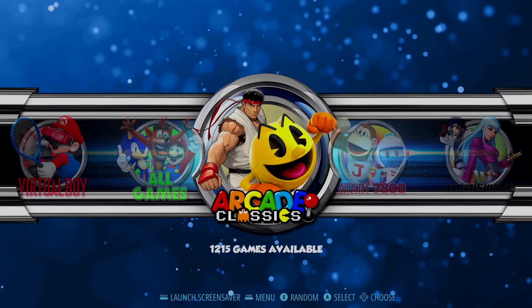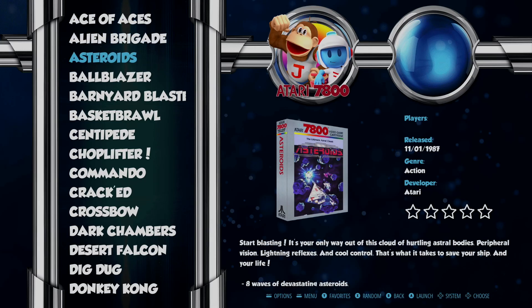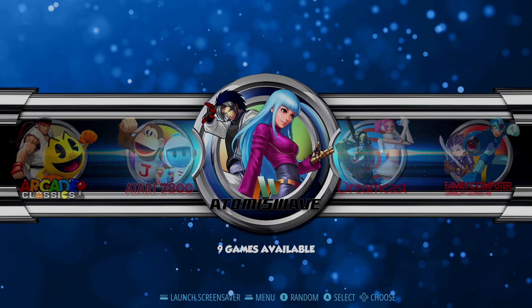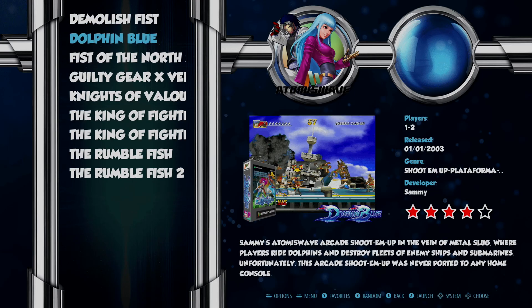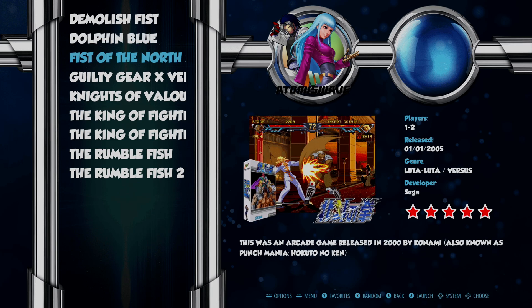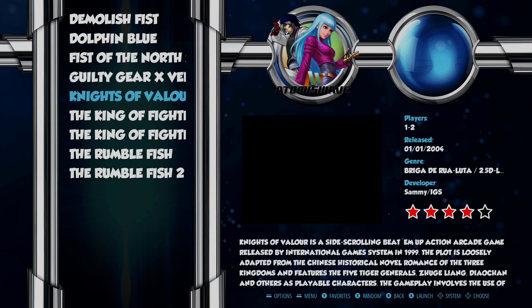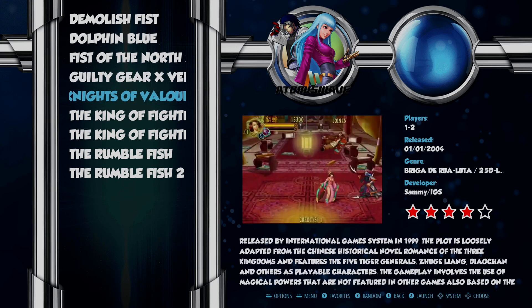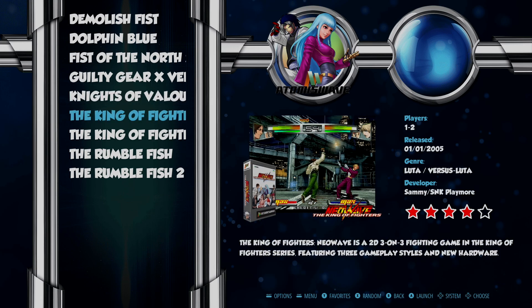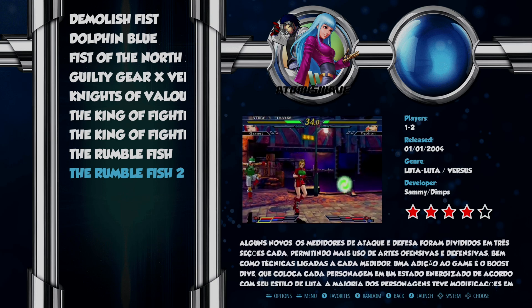Moving on to some of the other systems, we have Atari 7800 with 58 games in this library. To the right of that we have our Atomus Wave with nine games. We have some standout titles such as Dolphin Blue, Fists of the North Star, Guilty Gear, Knights of Valor 2, some King of Fighters, and a very obscure fighting game called Rumble Fish 2.